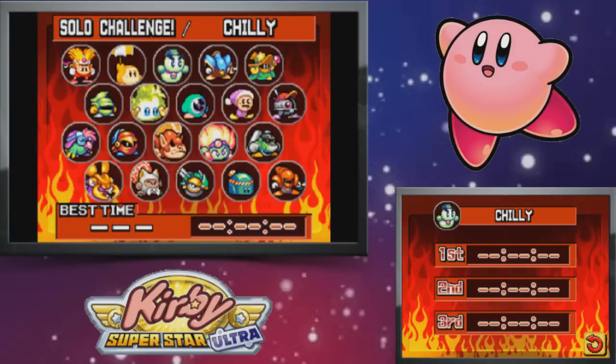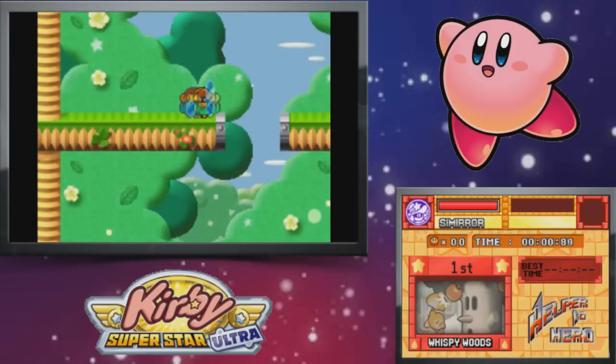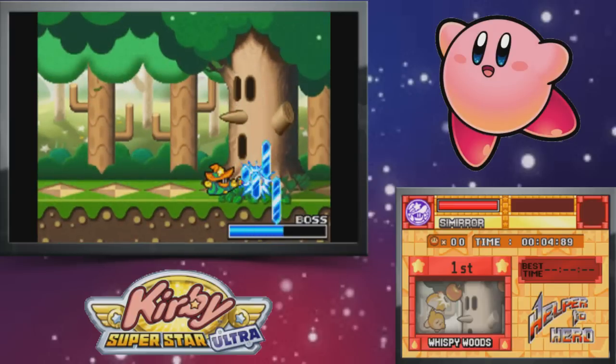This actually really surprised me, but Bonkers did not win. He actually got second place and he only got second place by two votes. The actual winner was Samir, the mirror ability. Which really surprised me because I was not under the impression that mirror was a really well-liked ability in this game.